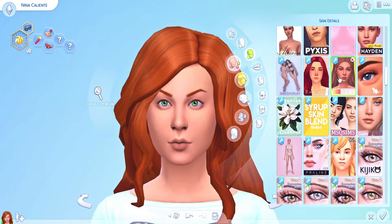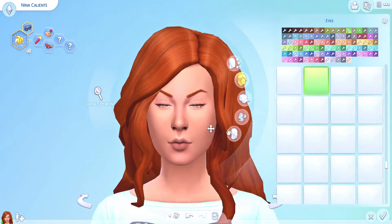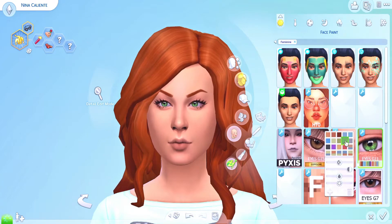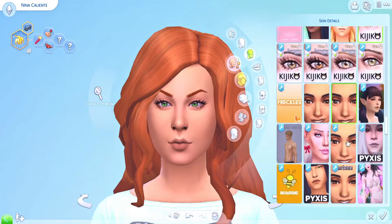I didn't really know what kind of style to go for, so I tried to keep as much as I could to her original look — the hair colour, the green eyes. She turned out pretty cute. I went for a business casual style and just kept her makeup quite natural because I thought she'd suit it a lot.